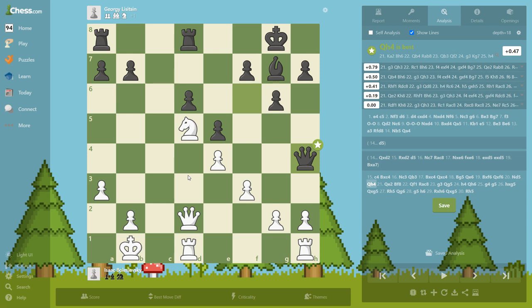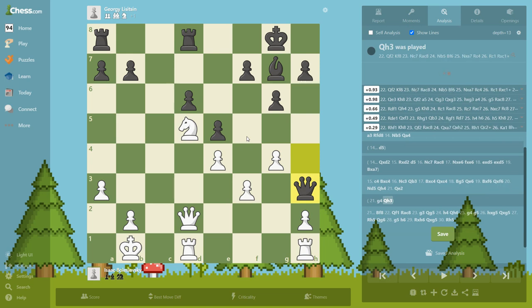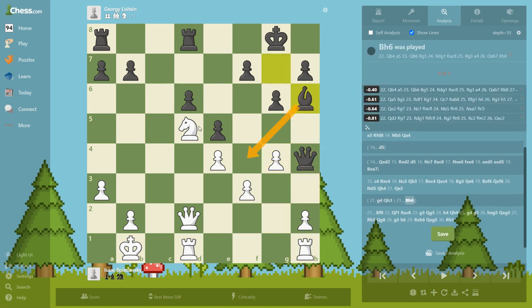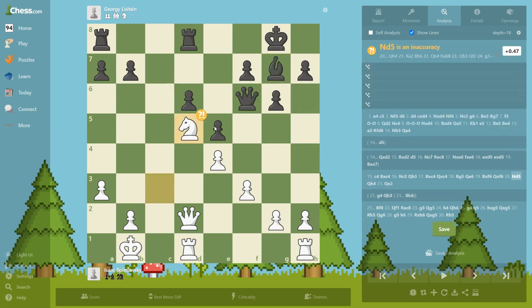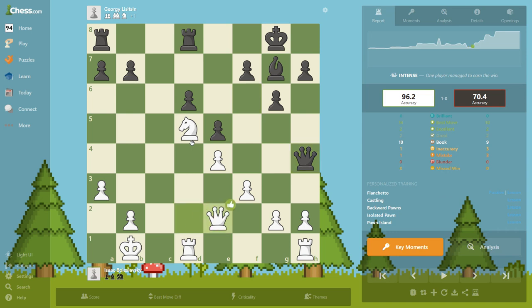Now you're going to see a really interesting maneuver. The idea of this move is to slow down the pawn movements, because if we push here, maybe he'll go here or put the bishop here and then we won't be able to move these pawns. So Bolislavski, the player with white pieces, does not commit that mistake. Instead he plays this move, and then this move, so here he wants to push these pawns.